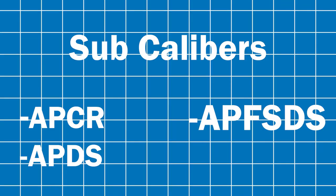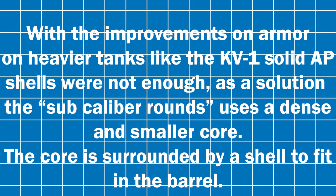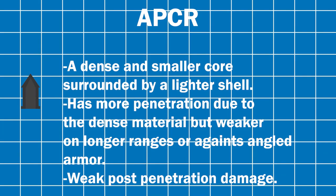The sub-caliber rounds. With improvements in armor on heavier tanks like the KV-1, solid AP shells were no longer enough. As a solution, sub-caliber rounds used a denser, smaller core surrounded by a shell casing. Although they have more penetration due to the denser material, they are weaker at longer ranges or against angled armor, and their post-penetration damage is also weak, often requiring more than one hit.